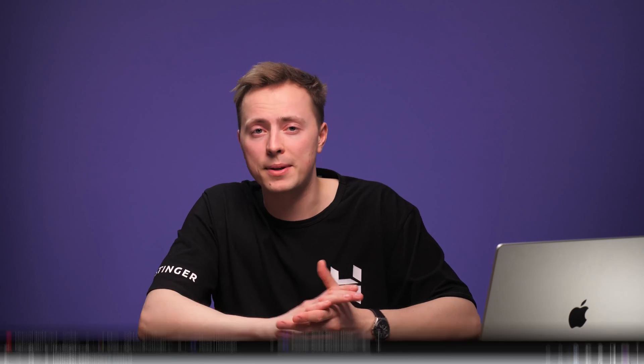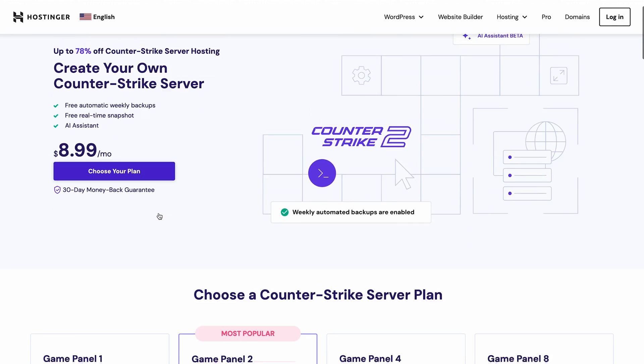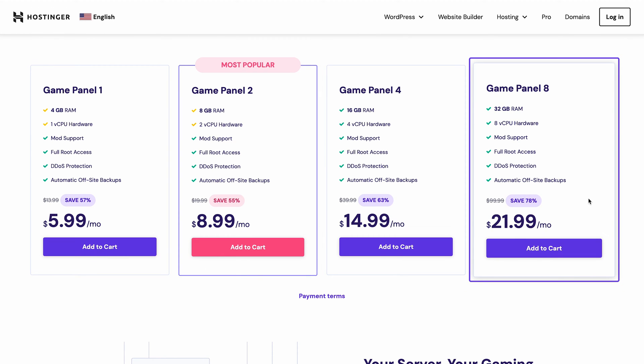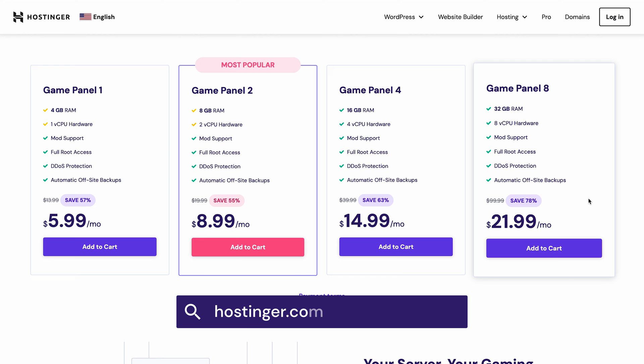You'll be able to choose the server's location for minimum ping and ensure you hit those hardware requirements. Luckily, Hostinger offers Virtual Private Servers optimized for multiplayer games. It comes with GamePanel, a graphical user interface for managing dedicated game servers. With up to 32 gigs of RAM and 8 vCPU cores, Hostinger's Counter-Strike server hosting ensures a seamless online gaming experience. To get started, go to Hostinger.com/cs2-hosting and choose a plan.